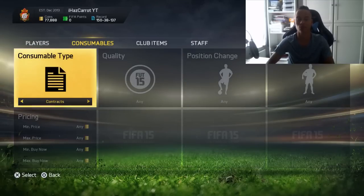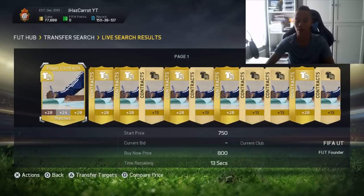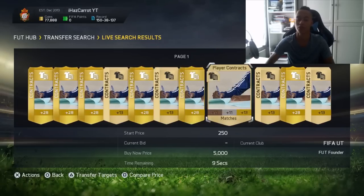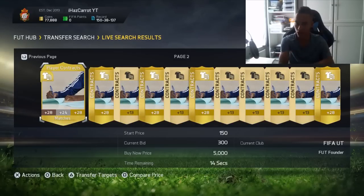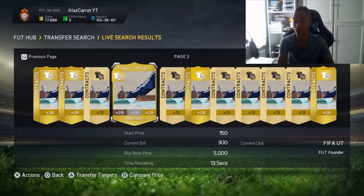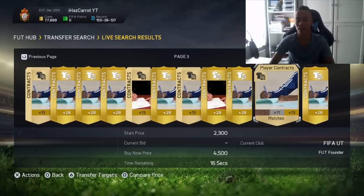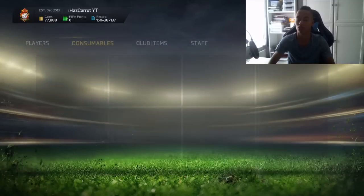The safest way of investing is with consumables — fitness cards and contracts. During the web app, no one's going to want contracts, so people will try and sell them as easily as possible and they'll go for 200 coins. You can probably pick them up for 150. But when the game comes out, people pay more than 200 coins for contracts — they're paying like 400 coins for a gold contract. You pick them up for 150 and sell them for 400, and you can pick up so many.